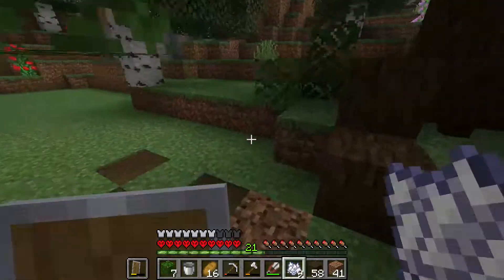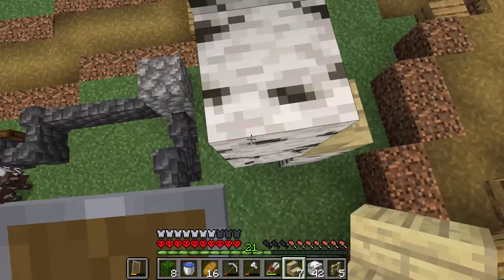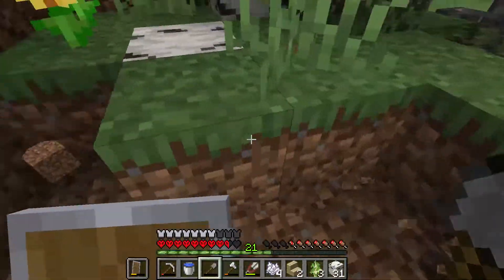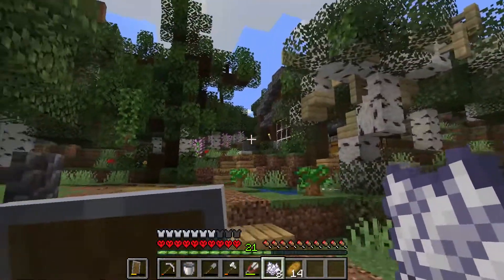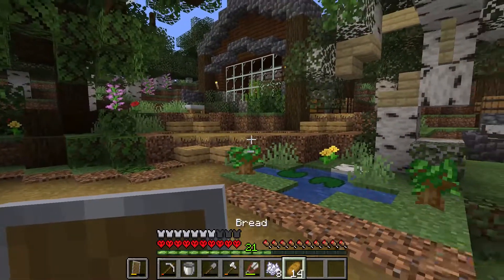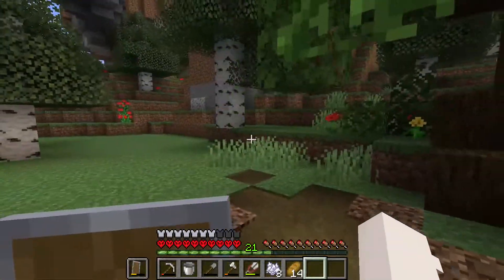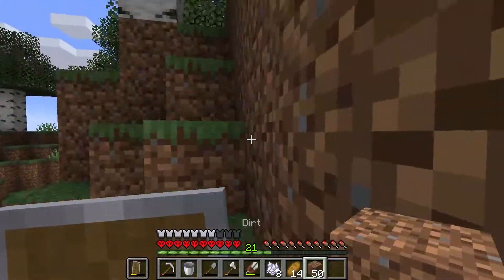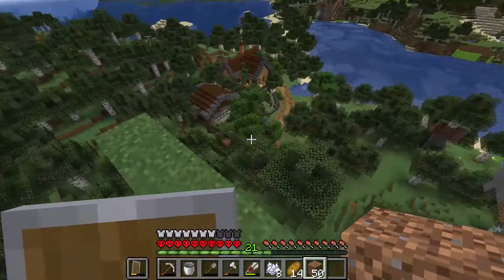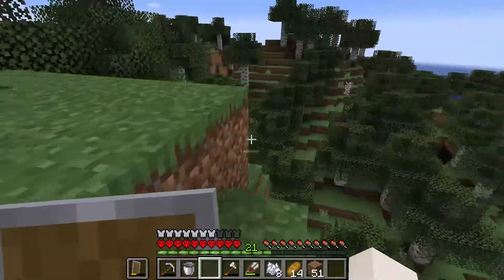Believe it or not, after doing all that I decided to make another tree — a birch one. The birch one turned out a little bit weird, but I still think it's alright for my first birch tree. This is what the area looks like now — it looks all overgrown. We still have to do this area, and probably in the next episode we'll be making a tower for, hopefully, an enchanting table if we get around to making it.